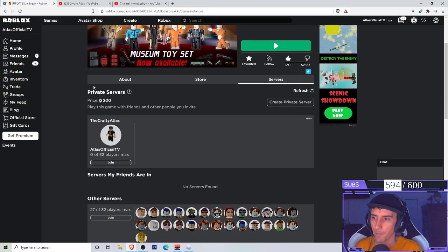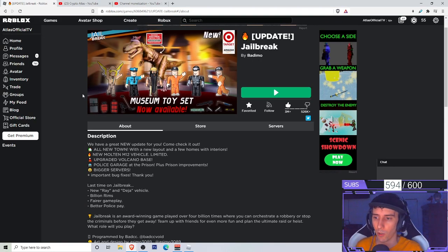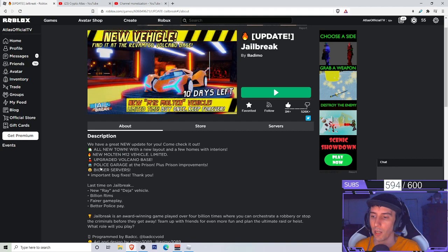As far as the update goes, we have a great new update. Come check it out: all new town with a new layout and a few homes with interiors, new Molten M12 vehicle limited, upgraded volcano base, police garage at the prison plus prison improvements, bigger servers, and important bug fixes.